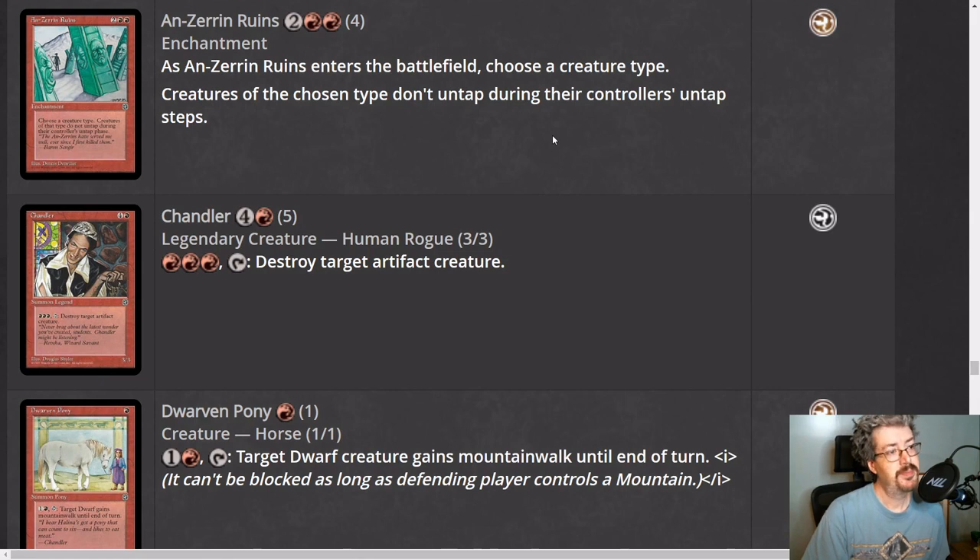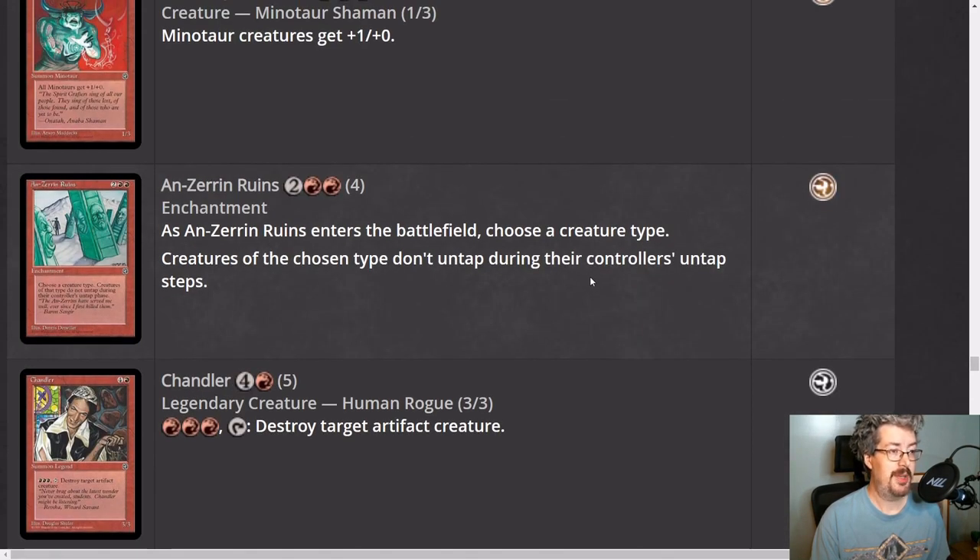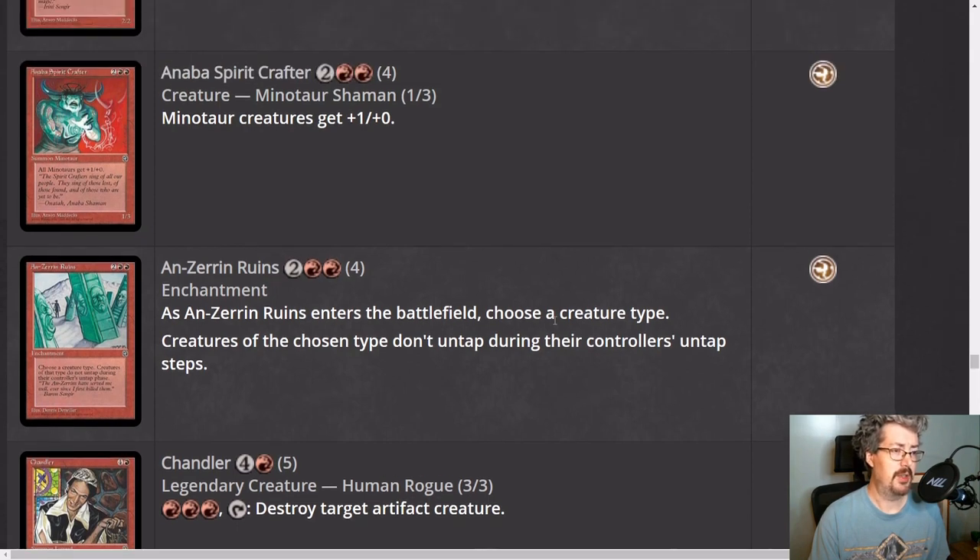Anzarin Ruins is a four-mana red enchantment — double red, rare. As it enters the battlefield, you choose a creature type; creatures of the chosen type don't untap during their controller's untap steps. This is a phenomenal card — by far one of the strongest in the format, and it's going to make a splash in constructed too. Soldier decks, Phyrexian decks, human decks are in trouble. In this limited format there are some major tribes you can name: minotaurs in red or red-blue, fairies in mostly green or green-blue, or birds in white-blue.